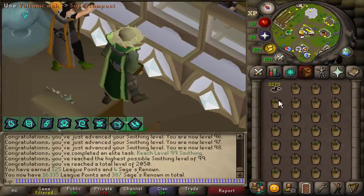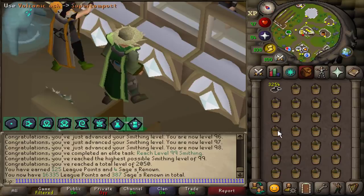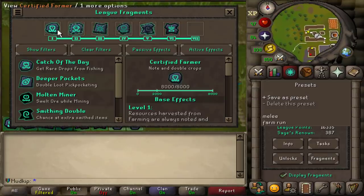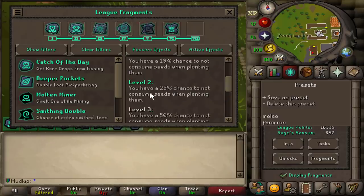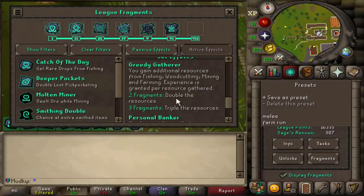No way they moved the farming guild to Prif. I'm glad I got that super compost from Tithe Farm because now I'll have ultra compost for the farm runs I really need to get started on. Let me show you my fragment setup for farm runs. First we have Certified Farmer, which gives guaranteed double loot from farming with everything noted. Then CD Business, which I only have level 2 at the moment so it's 25% chance, but it's close to level 3 — once I get that I'll have a 50% chance to save seeds, essentially doubling them. The rest is for set effects, and the main important one is Greedy Gatherer, giving 6x resources or 6x herbs when harvesting.